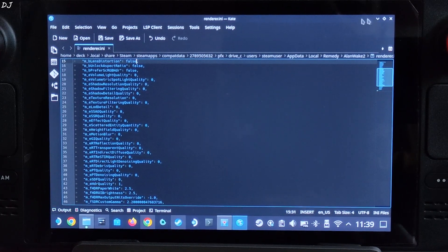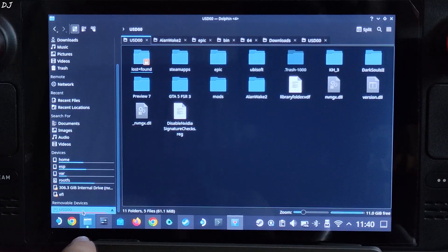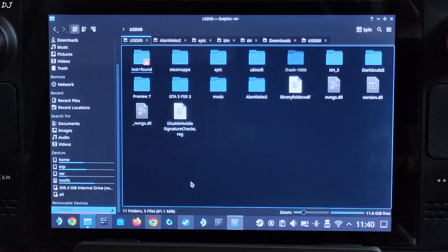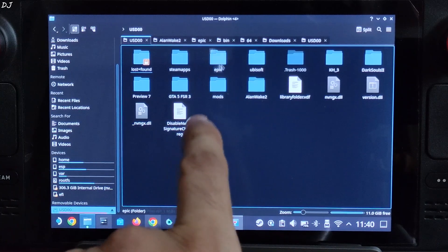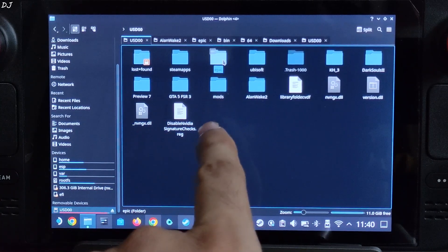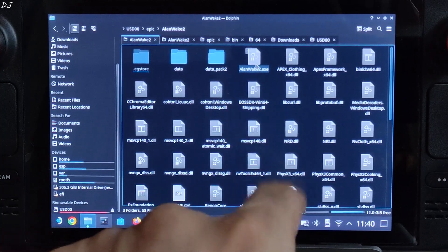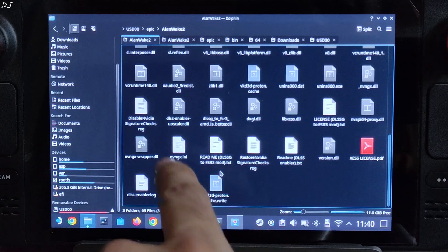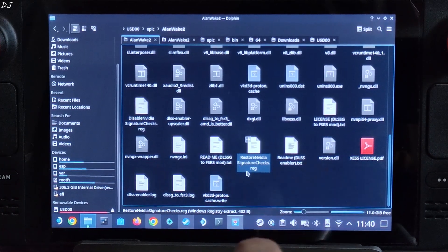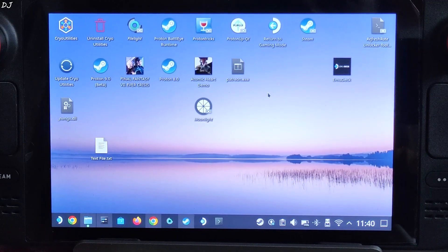Now I'll be installing DLSS Enabler. Alan Wake 2 with the expansion installed weighs around 101 GB. I've installed it on an SD card — Amazon Basics A2-rated speed — since I didn't have free space on the internal storage. We need to install DLSS Enabler in the directory where the game's exe file is present. I've actually already installed DLSS Enabler here, so I'll just reinstall it to show the process.